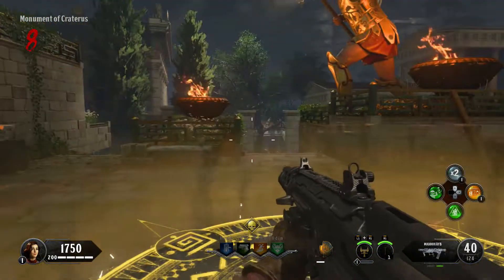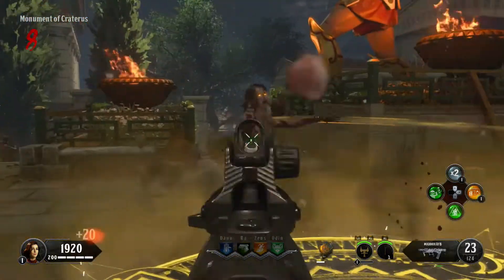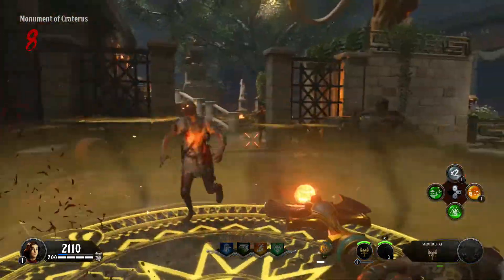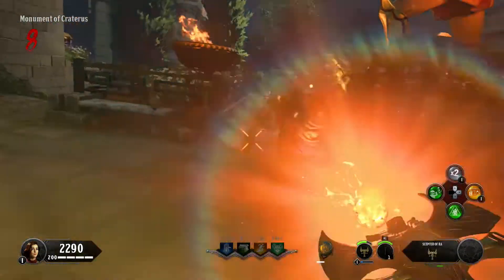All you do is come into this circle, press square, and survive for about 20 seconds. It's best to do it towards the end of the round. As you can see I've got my specialist weapon out, so make sure you've got some decent weapons for this. If you want to use your specialist weapon, do that.